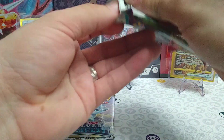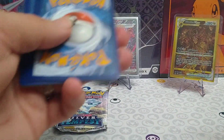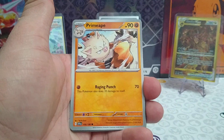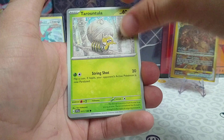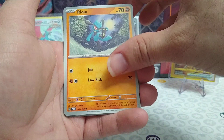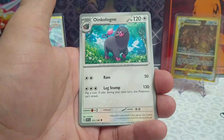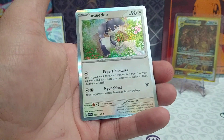Let's start with Scarlet and Violet base set for this opening. Card code for you. Metal energy to start us off. Primate. Pommy. Torantula. Riolu. Rocky Helmet. Mabostif. Oink Cologne. Reverse energy retrieval. Reverse Oink Cologne.